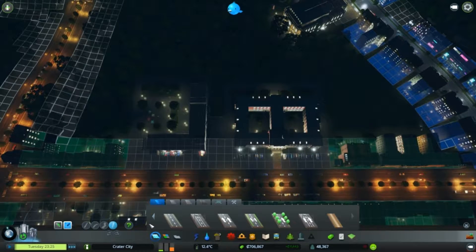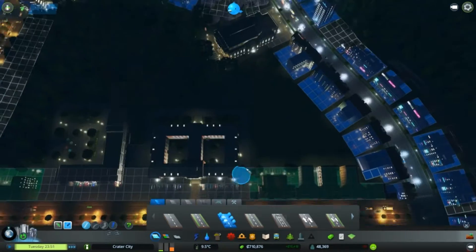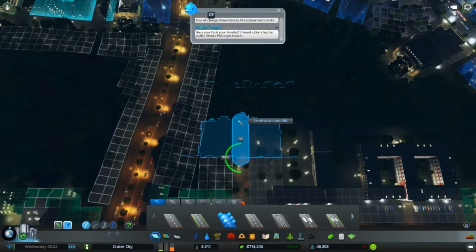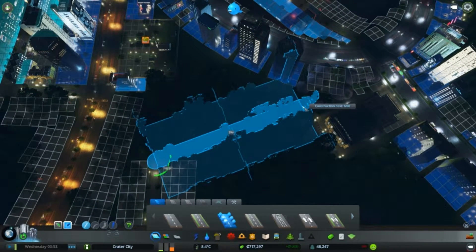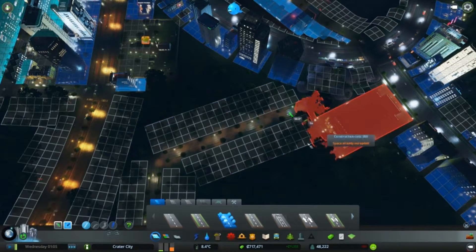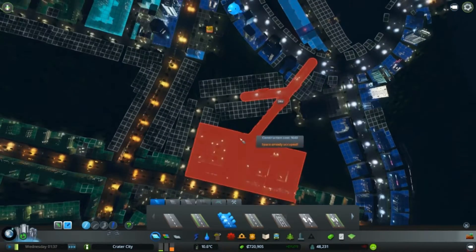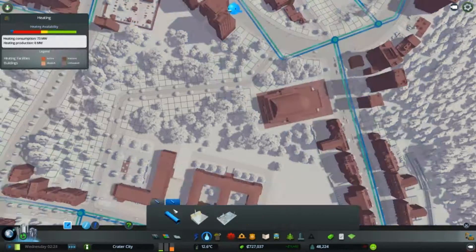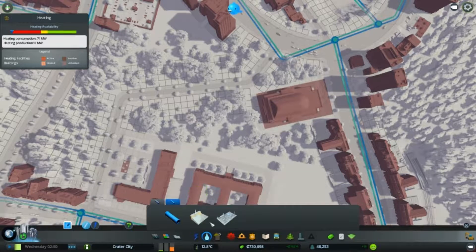I keep getting distracted - I apologize. I've downloaded the new expansion called Snowfall and Snowfall has added trams as you've seen. It has also added heating - right here, so you can do a boiler station for heating. They will just use electricity - not too much, obviously they use much more in the winter climates of the actual Snowfall expansion.